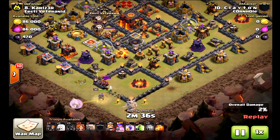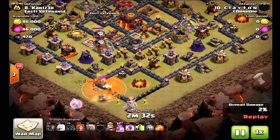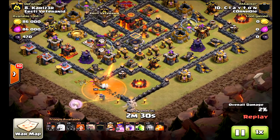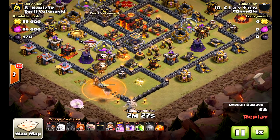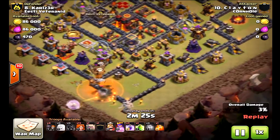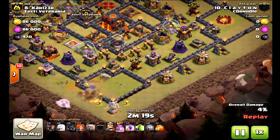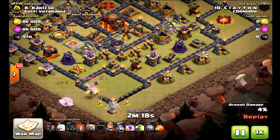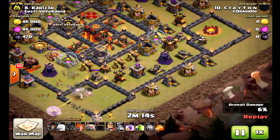The queen is being dropped and she's going to take out the clan castle, then she'll do a little walk helping to create that funnel for the valkyries. With the bowlers in the clan castle it really creates that funnel on the opposite side, so the core of the attack — those valkyries — will get to the middle of the base and take out that Town Hall.